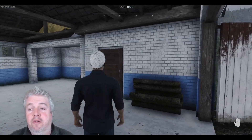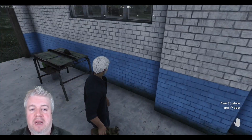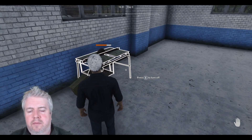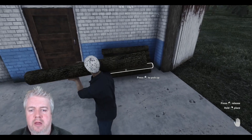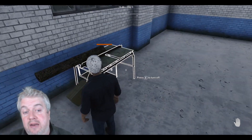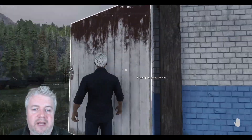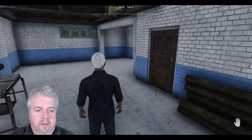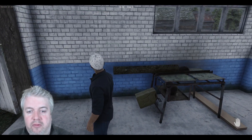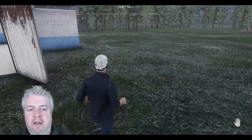We've chopped another tree down — got a nice pile of logs here. Now we need to make some planks. This is a power saw — a fairly cheap one. We put the gasoline in, then feed these logs in at the end and we get two planks for every log. It's getting a little dark outside, so we'll put these on and then start to build a greenhouse just over here.